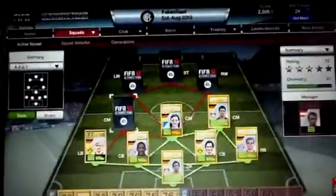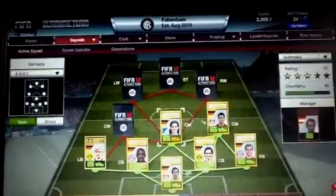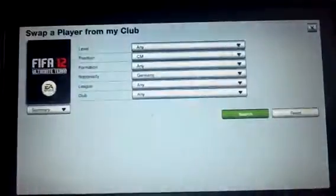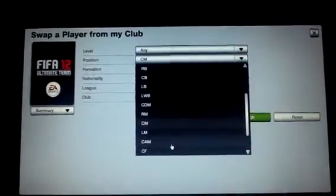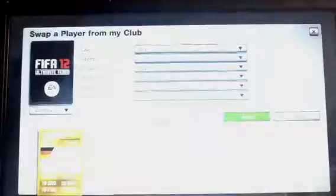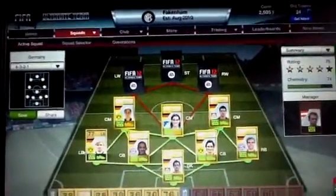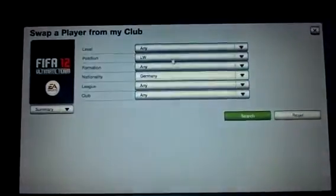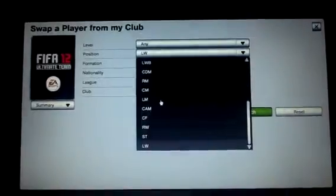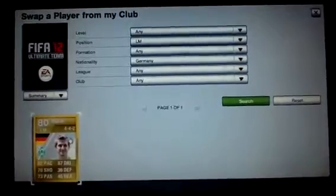In the defensive center mid role we have Rudy — he's a good defensive mid, placed in the more defensive role as you can see. Our other center mid is actually a center attacking mid, and now that I've said that you probably know who it is: Ozil. I didn't buy Schweinsteiger because I personally think he's awful on this game, even though he's good in real life.